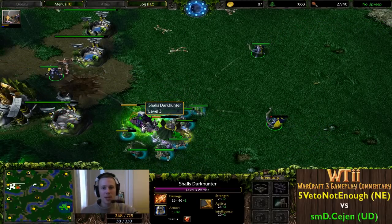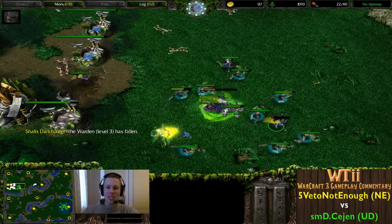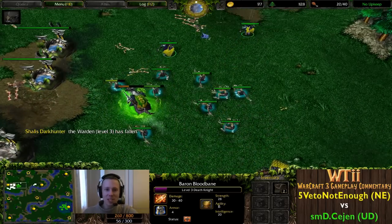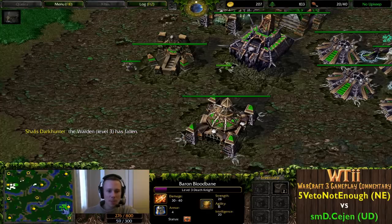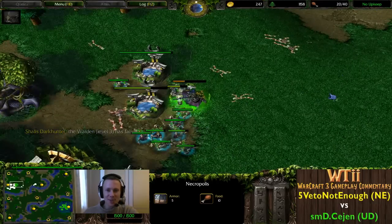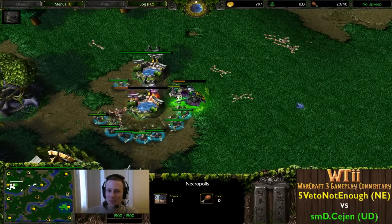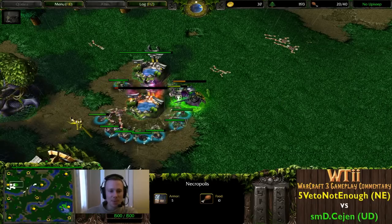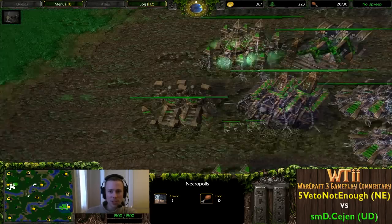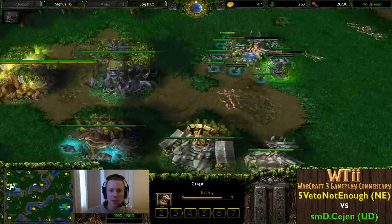Cejen is probably distracted with his ghouls coming in, trying to get a surround. The Warden has got Blink but she can't cast it - she's only level 3, level 1 Blink costs 50 mana and she's not going to make it out. She's going to die again. Cejen now powering through at level 3 himself - this is really starting to pay off. A lot of Undead players harass heavily to the detriment of their own ghouls whilst teching up to mass Gargoyles, but there's no tech yet - double Crypts - so mass Gargoyles might come later.